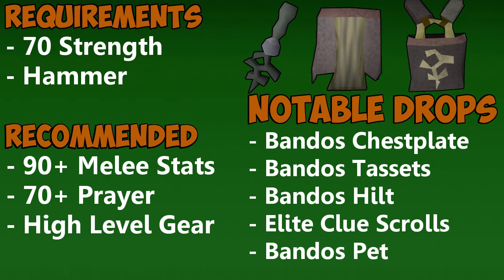The notable drops for General Graardor are the Bandos Chestplate, Tassets, Boots, the Hilt, as well as Elite Clue Scrolls and the Bandos pet.